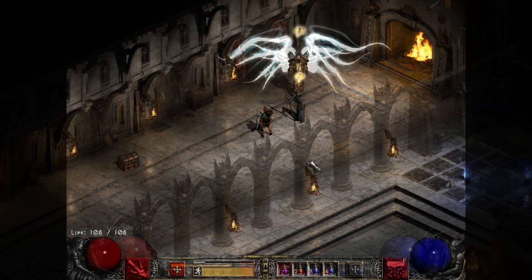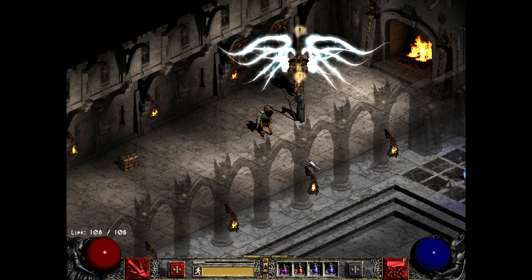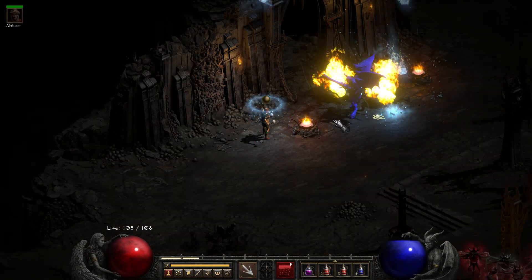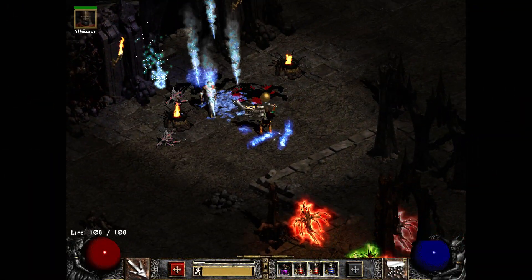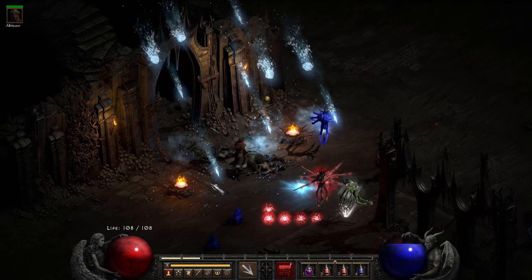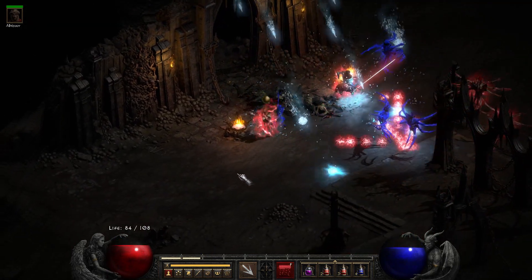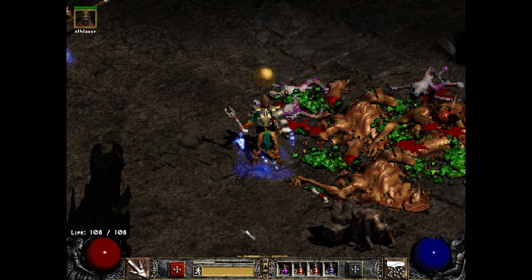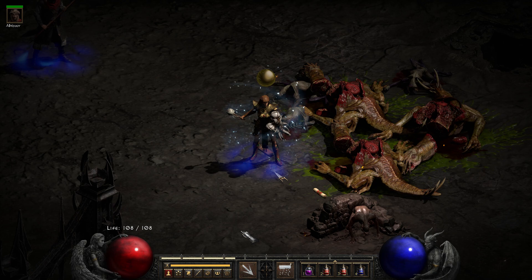Here we are at the Pandemonium Fortress. Our helpful and lovely angel Tyrael looks so good. Here we are at the Outer Steppes — I think that's what it's called. Just zooming in to check out some of the detail of those slain demons here.